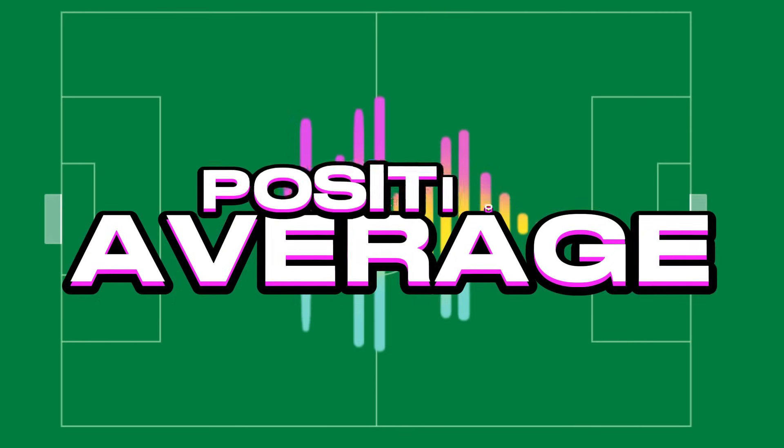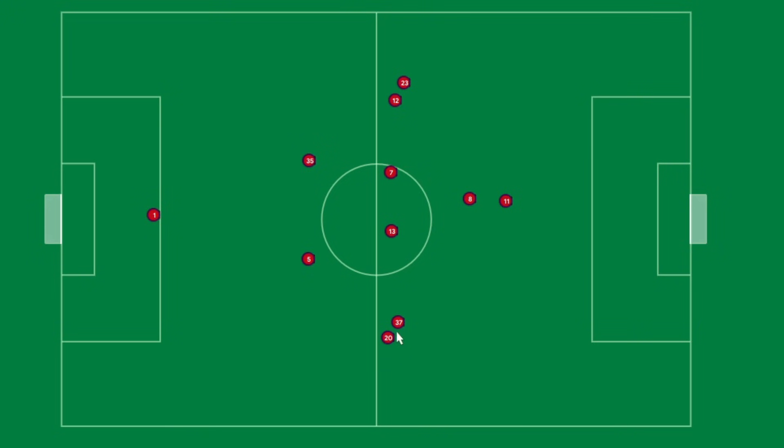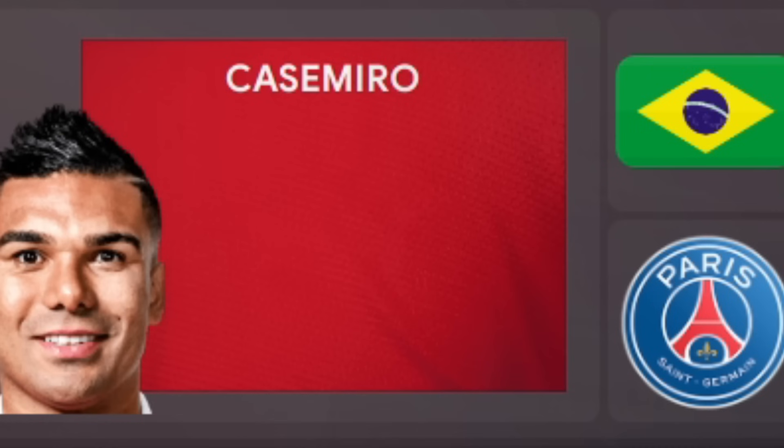The average positions of this formation show the battle we're up against. With the ball it looks like two players out wide glued together, though in practice the more advanced wing-back spends more time in the middle when attacking. Without the ball we drop back into a solid shape so we won't get beaten out wide. And by the way - we've got rid of Casemiro. He's gone to PSG.